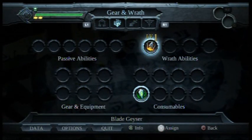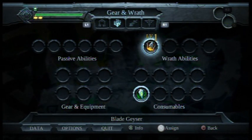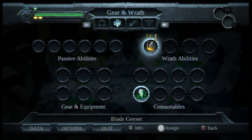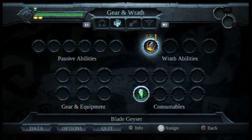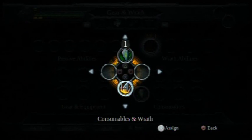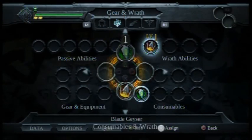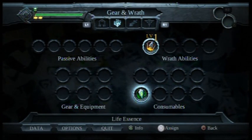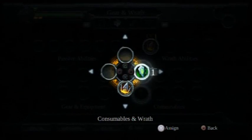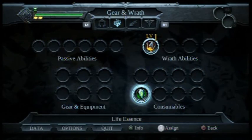With that new item I got as soon as I got my Master Blade — my Soul Eater, whatever it's called — I can now assign that to a certain button. Let's do X, that's fine. And what's this? Life Essence. Does that heal us or something? Well, if it does, then we're going to put it on square.